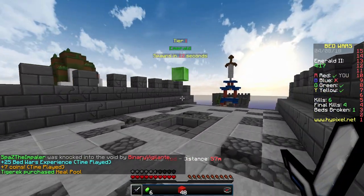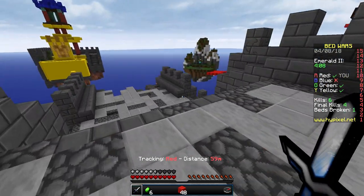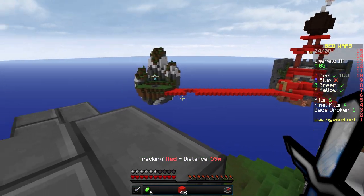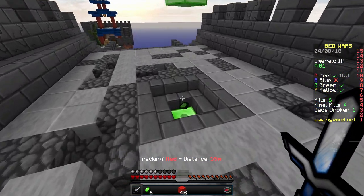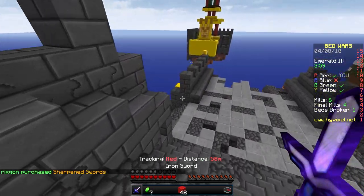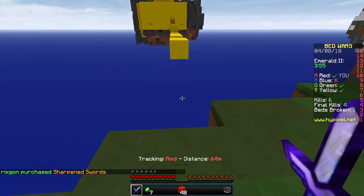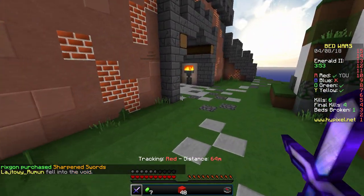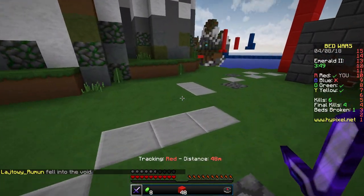The yellow team just fireballed our bridge — not nice, yellow! They're coming. We need one more emerald — yes, we now have sharpened swords! Someone should fix the bridge. Let's get the last emerald and return to base.